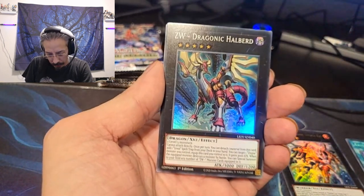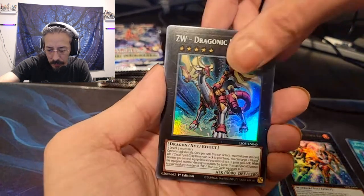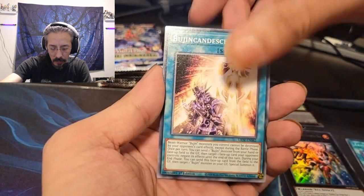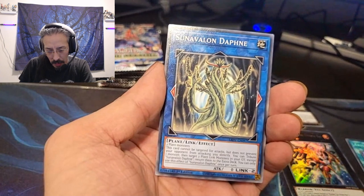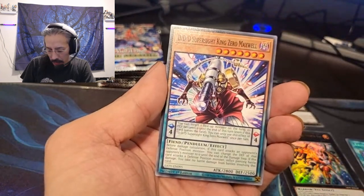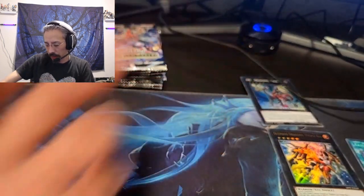CW Draconic Halberd, CW Draconic Halberd Fusion. Sun Avalon Daphne, Sun Avalon Daphne — Sun Avalon just got hit not too long ago on the banlist.